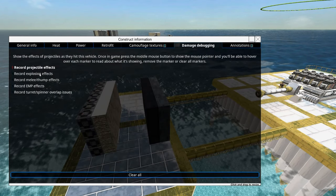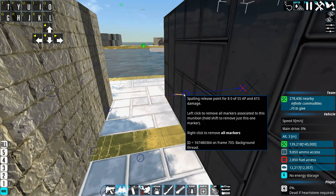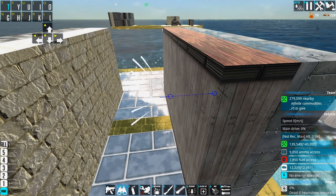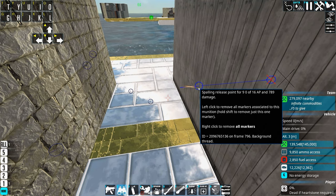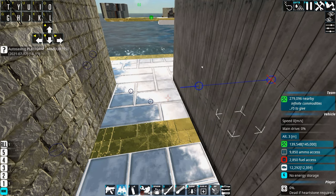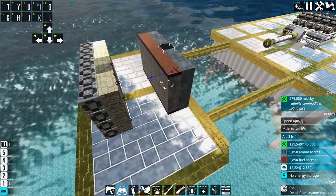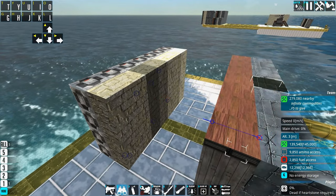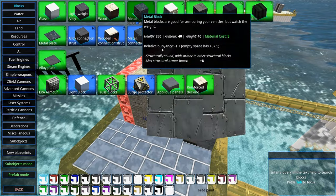If we replace the heavy armor with wooden armor — so metal backed by wood — the fragments spawned from the wood piece are much less dangerous than those from heavy armor. This method of defending against HESH shells is called spall lining, since the spall is spawned from the wooden piece. Using damage debugging with projectile effects on, you can see the spalling release point has 55 armor piercing and 615 damage with heavy armor behind, versus 16 armor piercing and 789 damage with wood. Having applique panels behind the spall liner helps pick up that reduced damage, since the armor piercing value is lower with a spall liner.